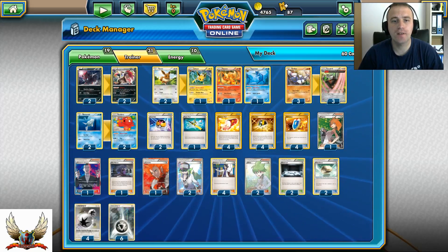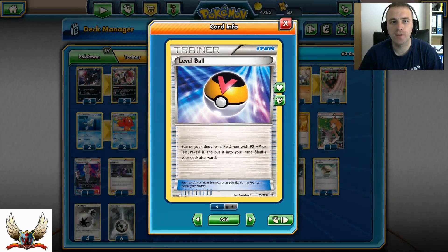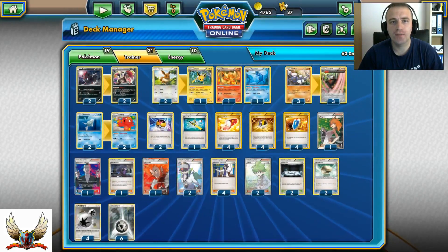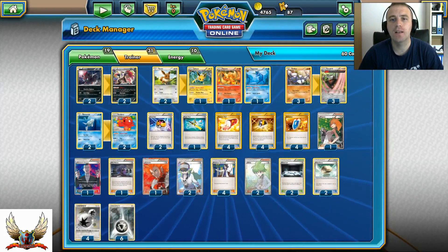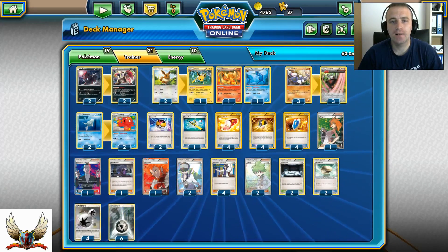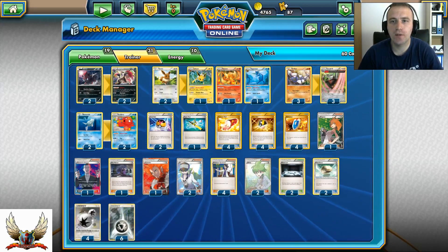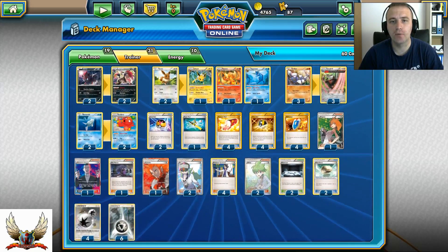From item cards, I'm running two copies of Level Ball. It's very important to have as many resources to draw your Pokémon as possible, because we have four different evolution lines: Zoroark, Escadrill, the Eeveelution line, and Octillery. Having a lot of resources to set up on turn one is very important, so that's why I'm running two Level Balls.